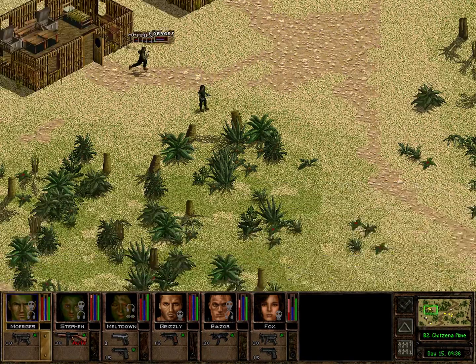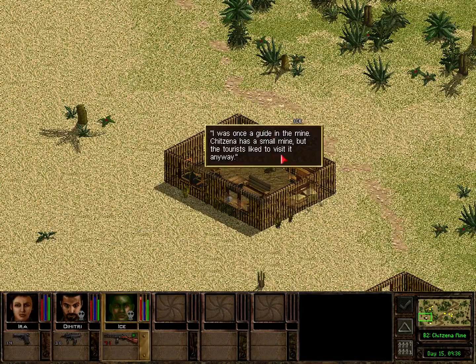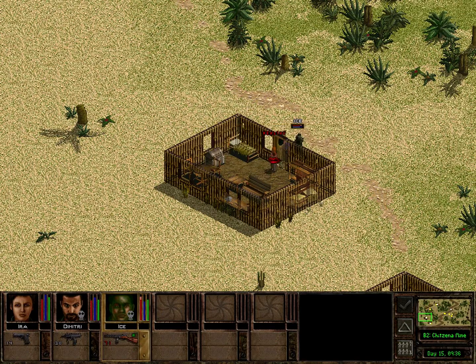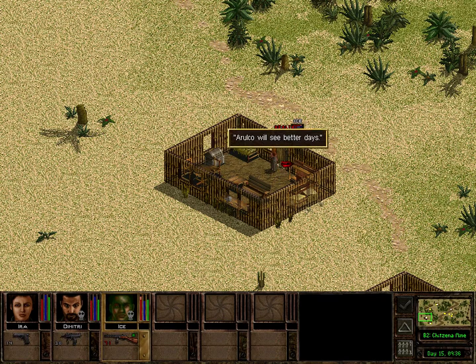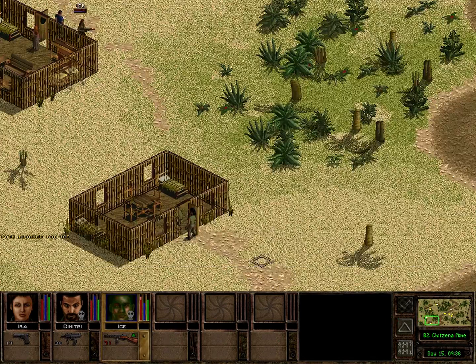You can also talk to the civilians here. You should see that the mine is small but apparently it was a tourist attraction. You can sometimes find canteens in these containers, or small amounts of money, but usually it's just nothing.